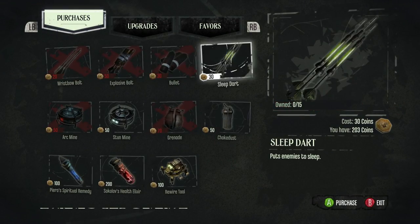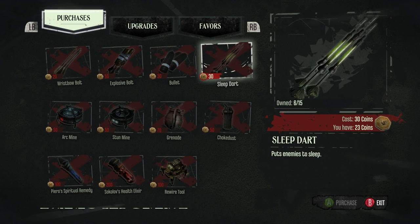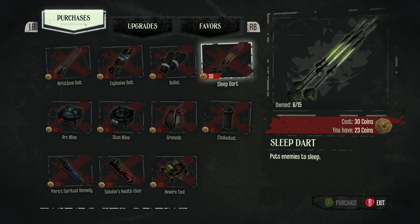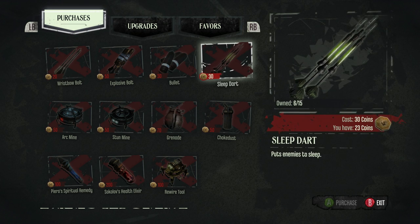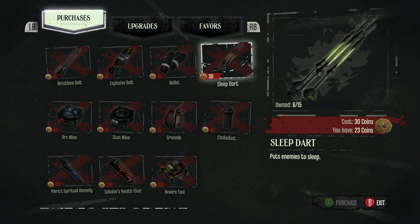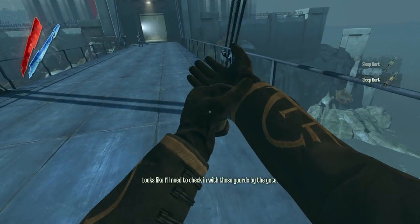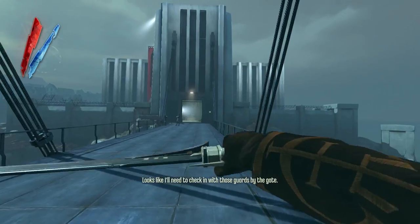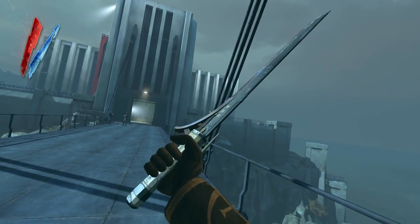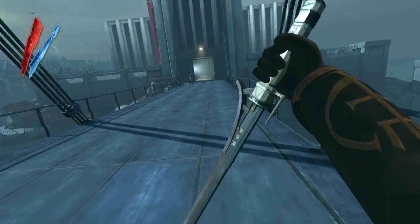The only other thing I'm really going to purchase here is sleep darts, as many as I can. I try to do non-lethal and stealthy as much as possible. If something goes crazy, that's not the game plan. Maybe I shouldn't walk in with my giant sword though — overseer or not. Yeah, there we go.